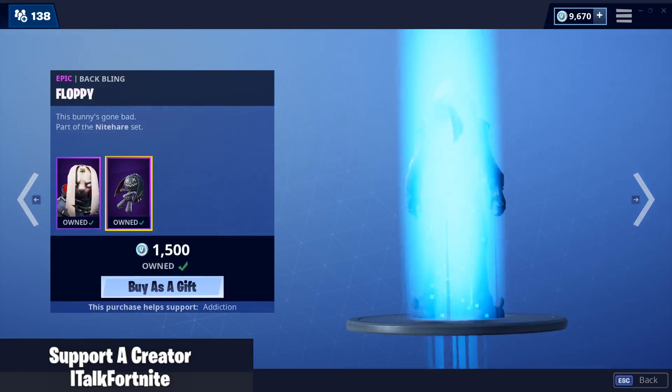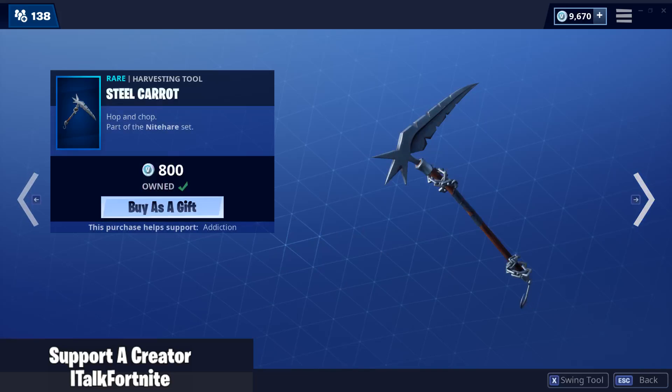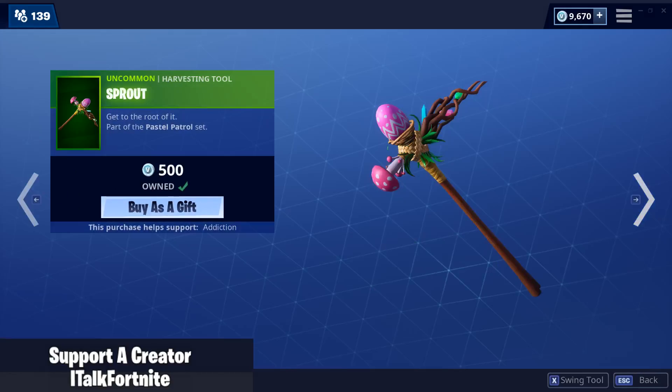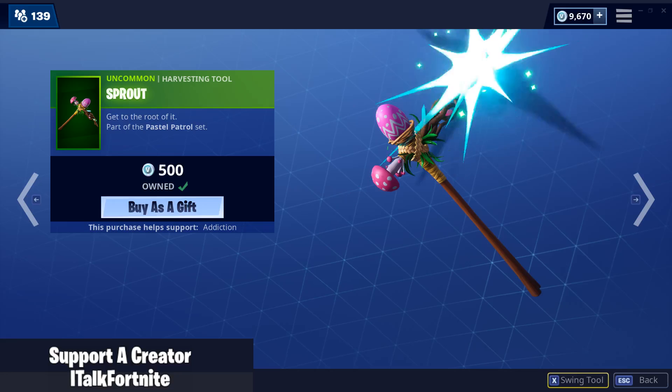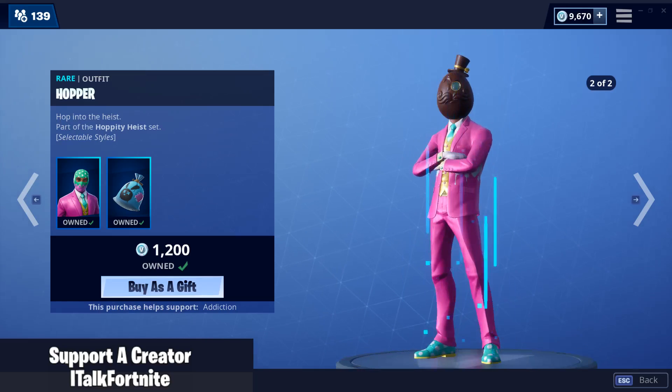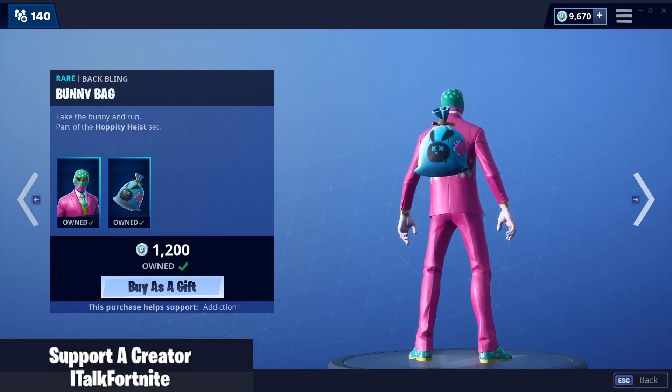Nighthair is actually still here — it comes with the backbling Floppy. It's a good skin. Steel Carrot sounds good as well. Pastel is back. Sprout. Hopper is back, has two edit styles. Comes with the backbling Bunny Bag.